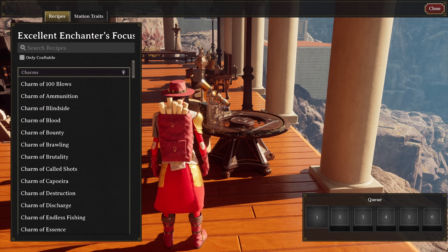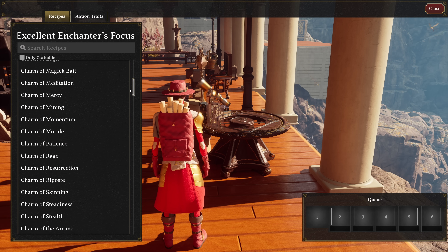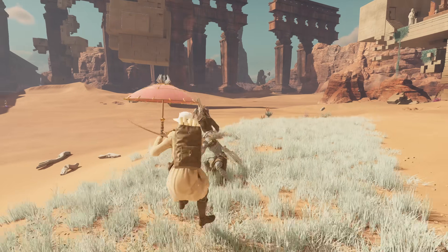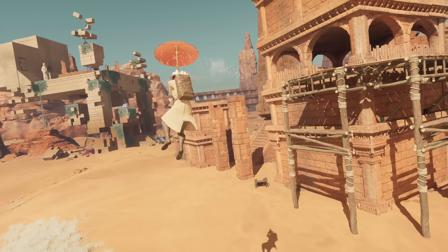Enhance your combat strategy with ten new charms that can now be added to all equipped items and weapons. For example, the charm of the Raven adds an initial launch off of the ground to begin gliding.